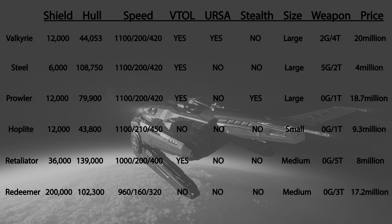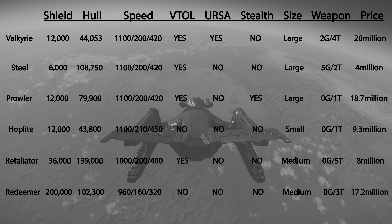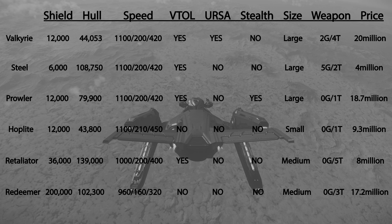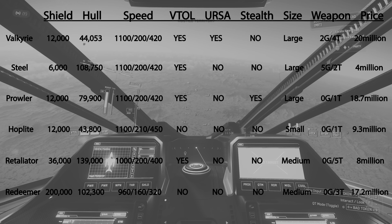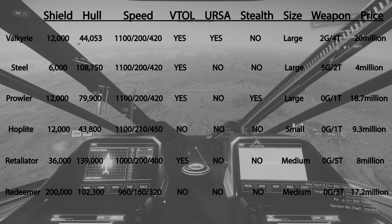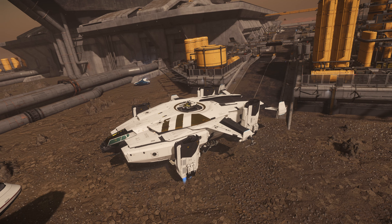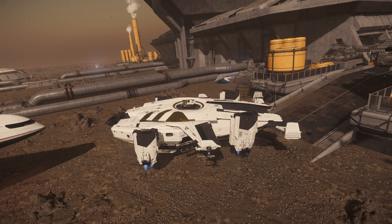The last unofficial dropship is the Redeemer. It has 2 size-3 shields with a total shield strength of 200,000, hull HP of 102,300. Max nav speed is only 960 meters per second, SCM speed is only 160 meters per second, and SCM boost speed forward is only 320 meters per second. It does not have VTOL, cannot fit a Ursa, is not a stealth dropship, and the drop party size is medium. The Redeemer has 3 turrets — 2 of them are very powerful size-5 gatling guns, which is why it's also a heavy gunship. It sells for 17.2 million AUEC in-game. To test these dropships, me and my friends did more than 8 hours of gameplay, now cut into just over 10 minutes. Please enjoy the dropship testing and fun.